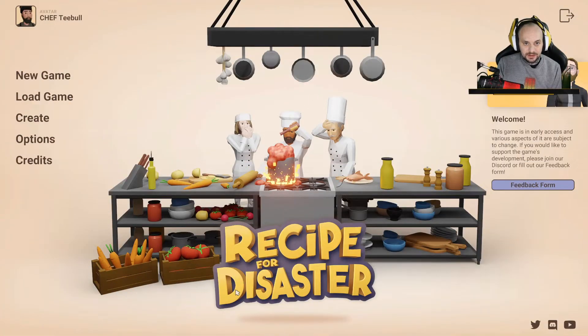Yo, what is going on guys, Mr. Tibor here and today we're playing some Recipe for Disaster. Big shout out to the developers at Dapper Penguin Studios — they've kindly hooked me up with a key to play this game. It's released on the 4th of November, which is the day I'm recording this. It's going to be £14.99 on Steam, or £16.99 in dollars or euros I believe.